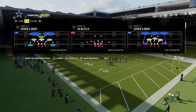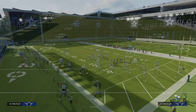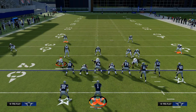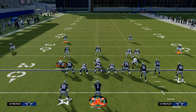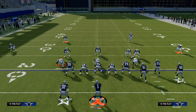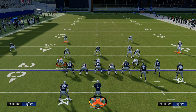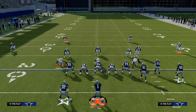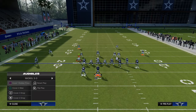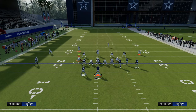The biggest thing with pre-snap reads is you want to take a look at the safeties as soon as they come out of the huddle — that is one of the biggest tips I can give you. If the safeties are deep, that is going to tell you it is probably either one of three things: cover two, cover four, or some type of man-to-man coverage. If the safeties are single high, then that means it is probably either cover three or cover one.